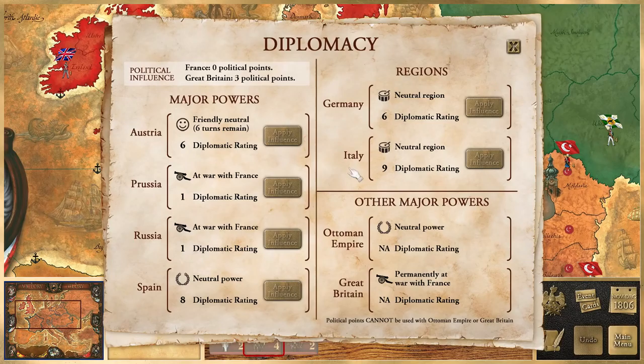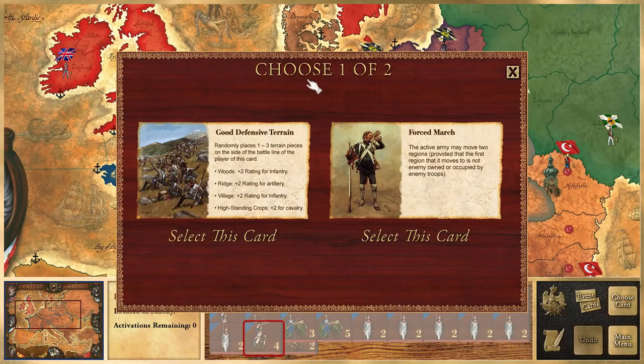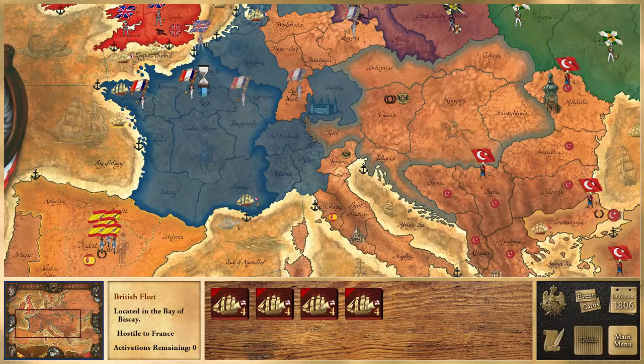I don't actually have any political points. Britain has three but isn't using any. Force March or Good Defensive Terrain — Force March could be really good, but Good Defensive Terrain could also be good. We'll take that one since we haven't used anything like that. They're trying to bring Spain into the war. They forced my fleet out! God damn it — they moved in and attempt to force retreat.